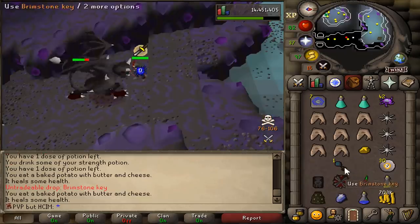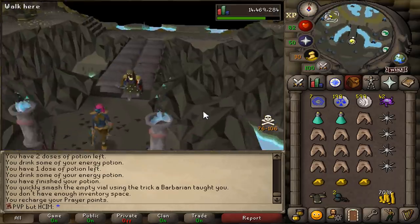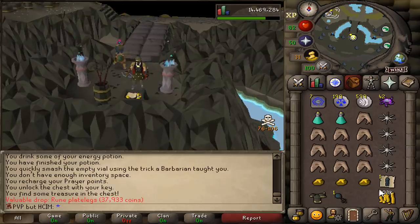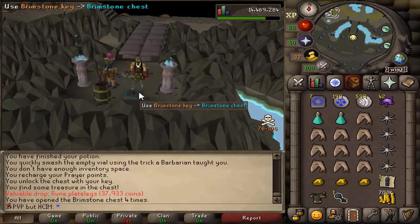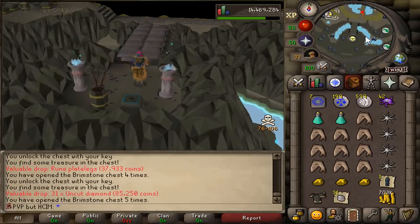There it is - the first brimstone key. And that's two brimstone keys. Two more brimstone keys. Please give us magic logs. Runite legs - that's very bad. Diamonds are good though, that's crafting experience.